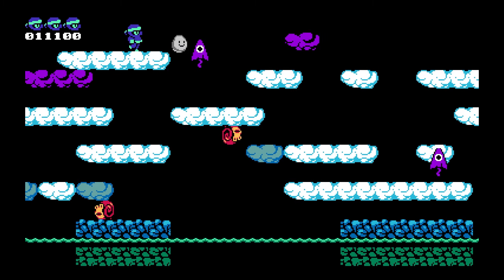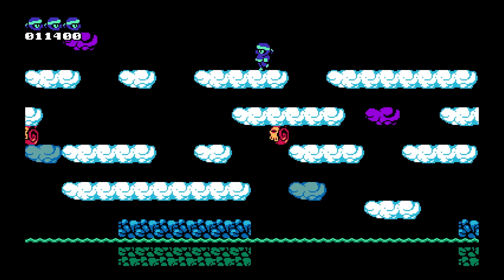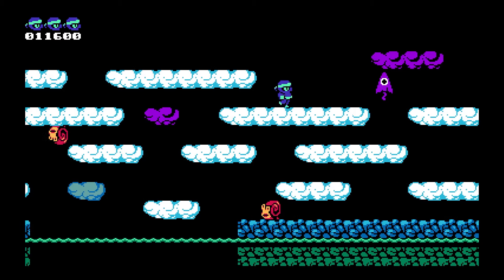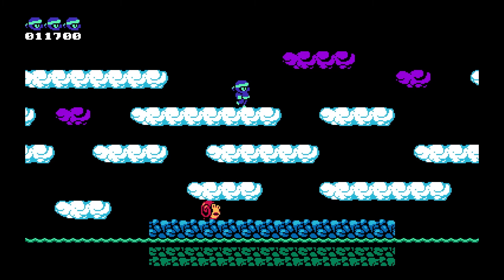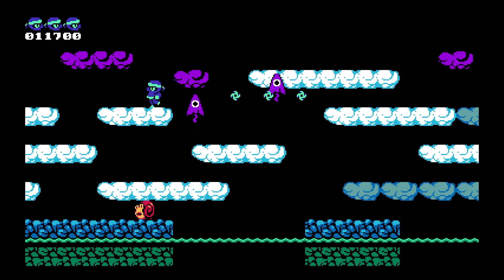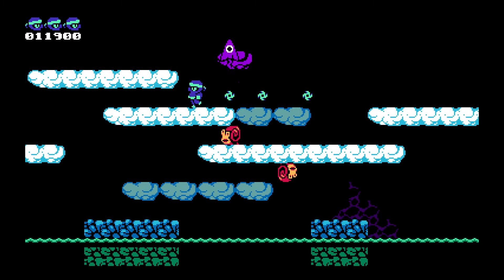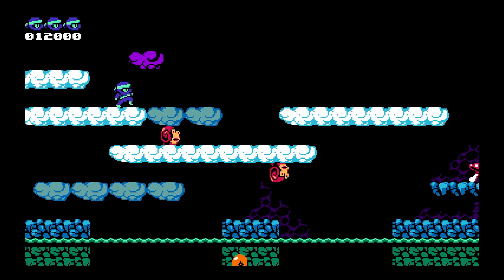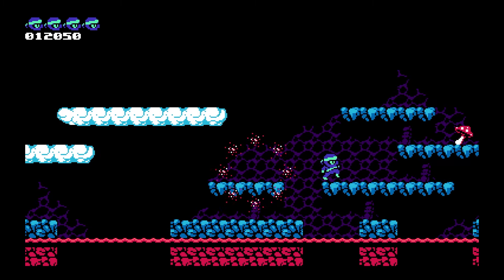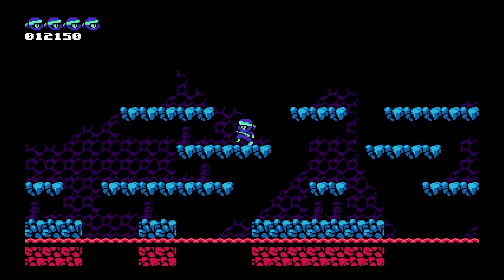Pay close attention to what the enemies do. For example, these pogo stick purple triangles sometimes shoot up all the way from the bottom to the top of the screen. They also hop up platforms and continuously come towards you. If you go underneath one of these triangles, they'll immediately do a dive bomb on top of your head, so be prepared to move out of the way. Every 3,000 points you get another one-up — we're at 12,000 points now.